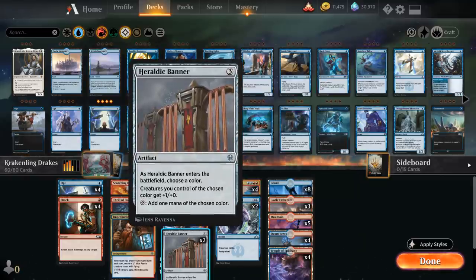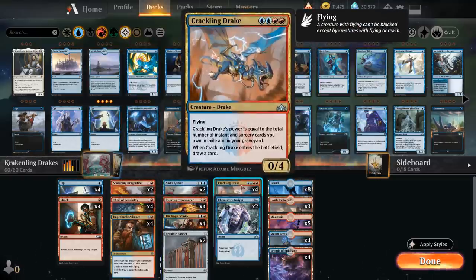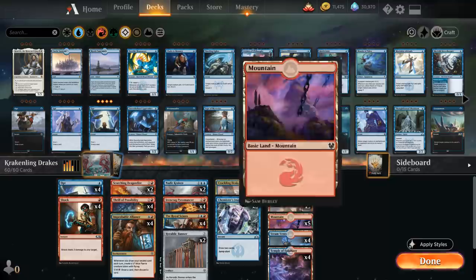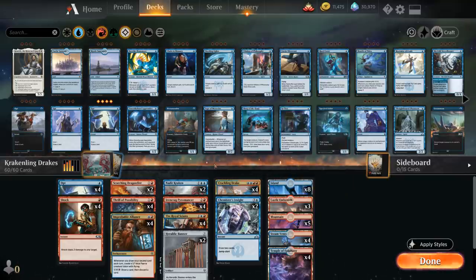One way to pump the team is with Heraldic Banner, where we name Blue since both the tokens from Alliance and the Kraken are blue. Crackling Drake is also a blue creature we can attack with to pump up the team. Another way is Castle Embereth built into the mana base — another nice way to deal extra damage when going wide. The rest of the deck is very similar to our last iteration.